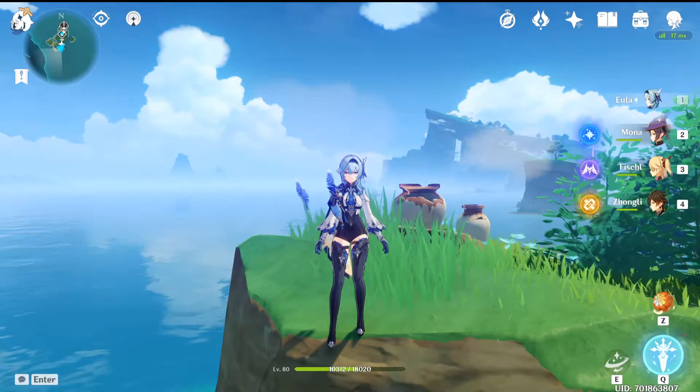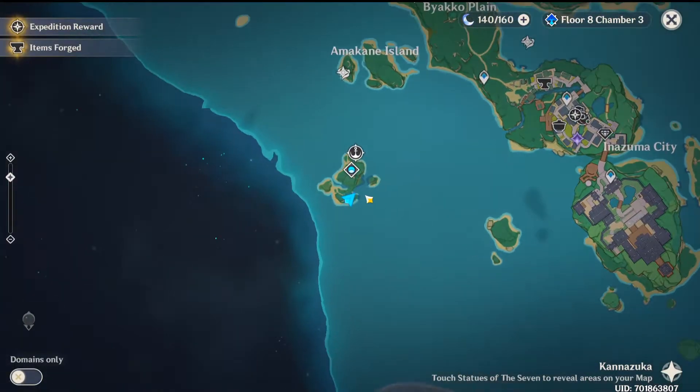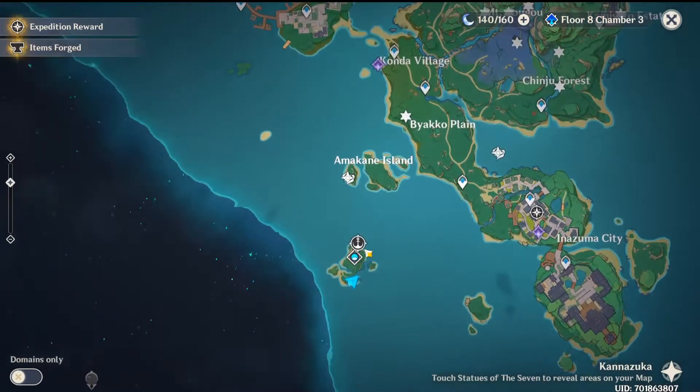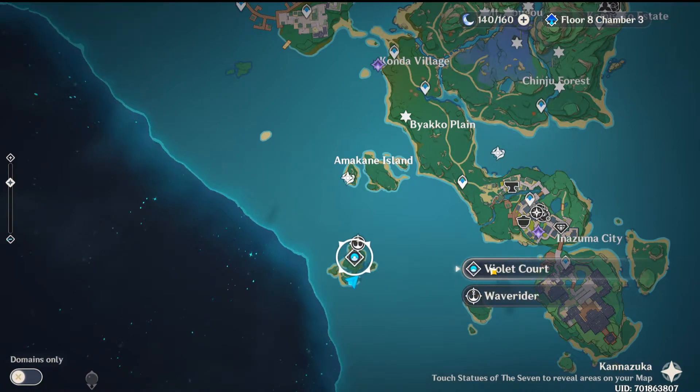Let's get the electroculus location — it's over here on this small island in Inazuma. If you're going here for the first time, you can use the boat summoner to get there. After that, you'll unlock a domain for level-up materials.